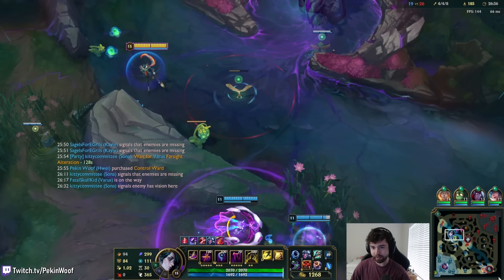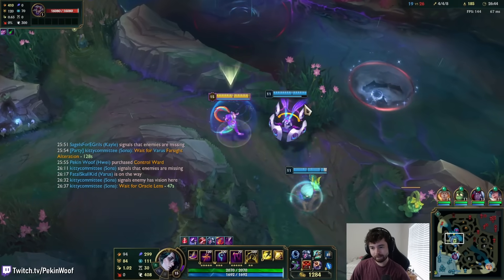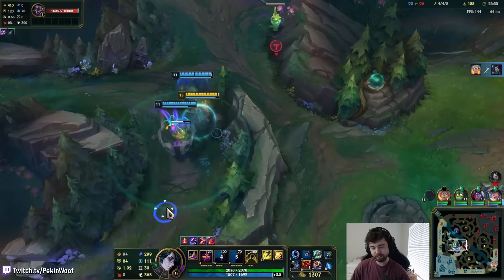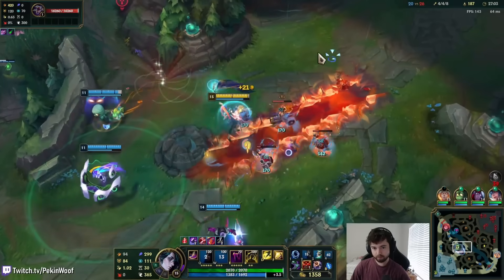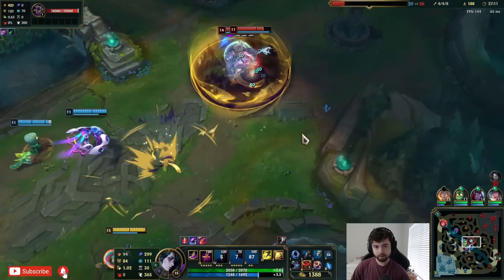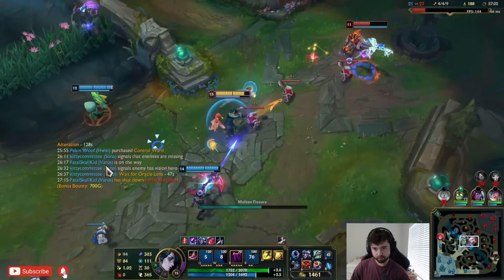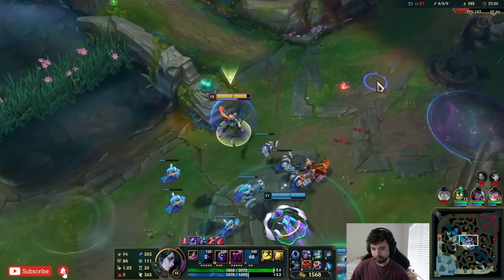Baron spawned! When Baron spawns there are three different pit configurations — this is one of the OG ones. If I land that fear it could be gigantic. I could have landed it — it could have been so huge. Oh well. There's no reason to use the execute on someone who isn't low. I did QQ for damage and then fear into ultimate just to slow him down for my team.